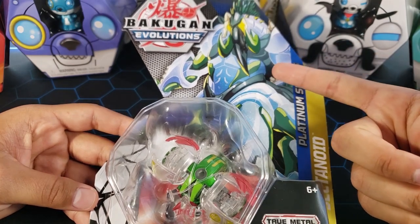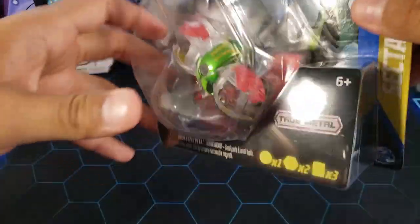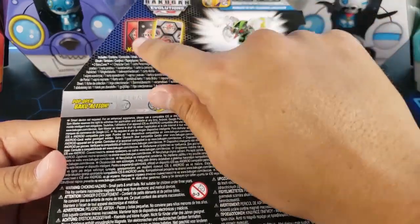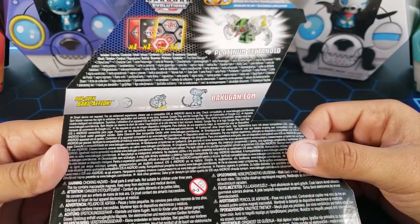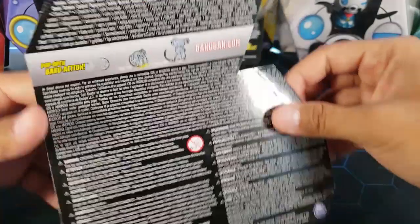Here it is — it's a diamond Bakugan, he looks very very strong. I mean he's flexing, it's basically the flex bug. This is a true metal Bakugan so it does have some metal which is going to look pretty cool. We do have the action card which is the evil card, a character card, a gate card, and two baku cores.